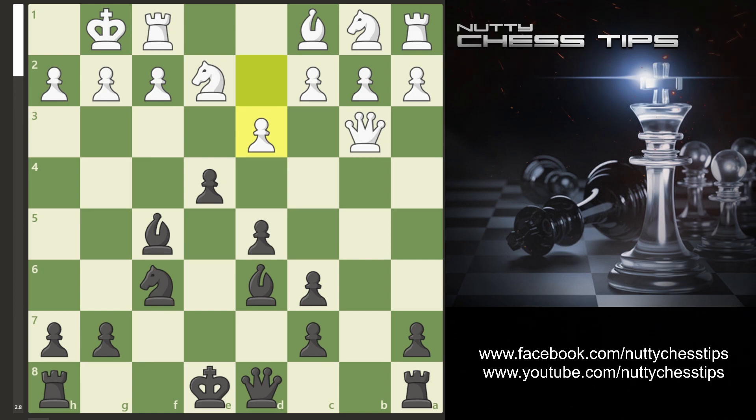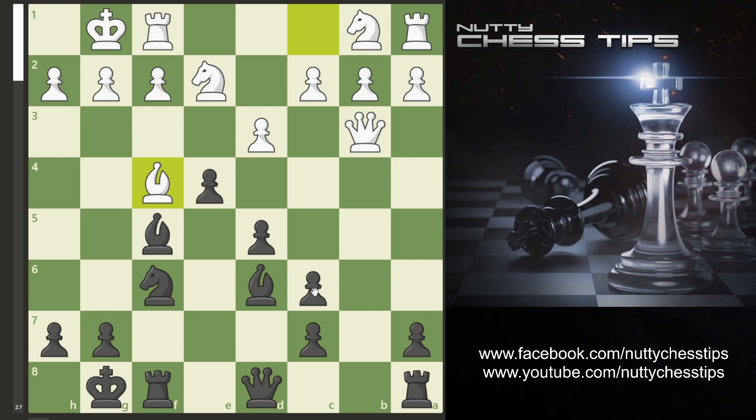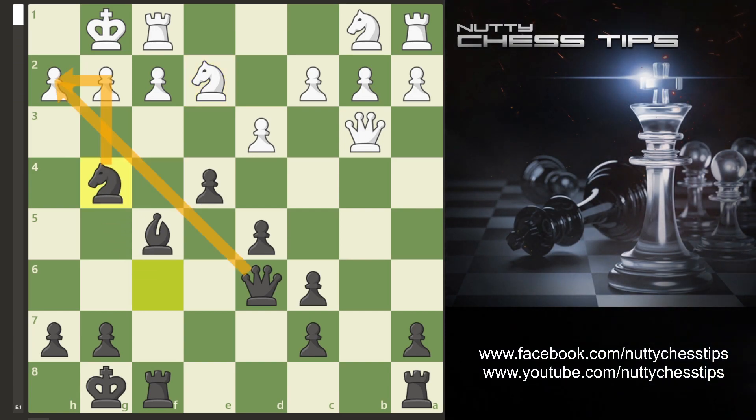They're still needing to develop so they usually go d3. What I recommend here is just castle. If they go bishop f4 trying to cover this line, we simply take. They take back with the knight and we go d6. If they go back with the knight, we have this lovely move knight g4 — and as you can see, we've got checkmate in 1.